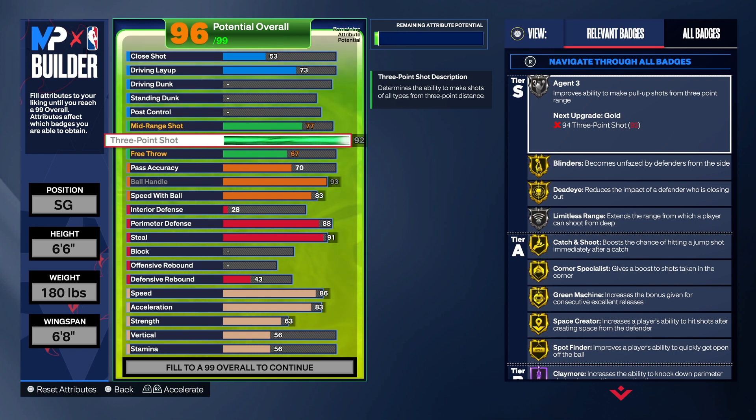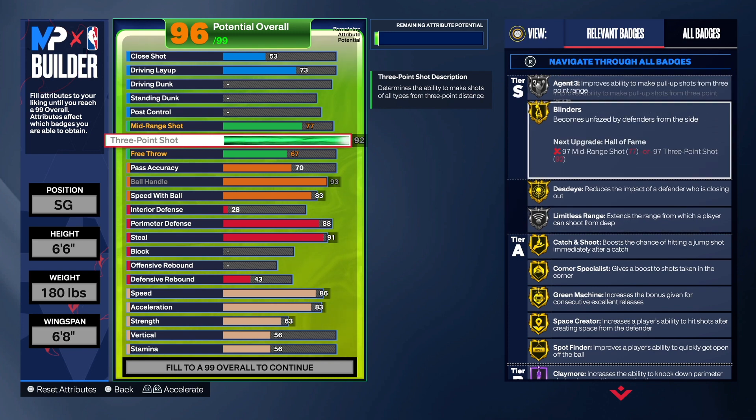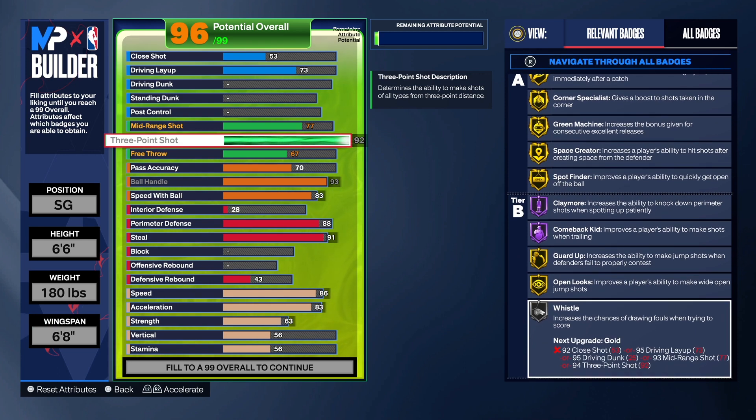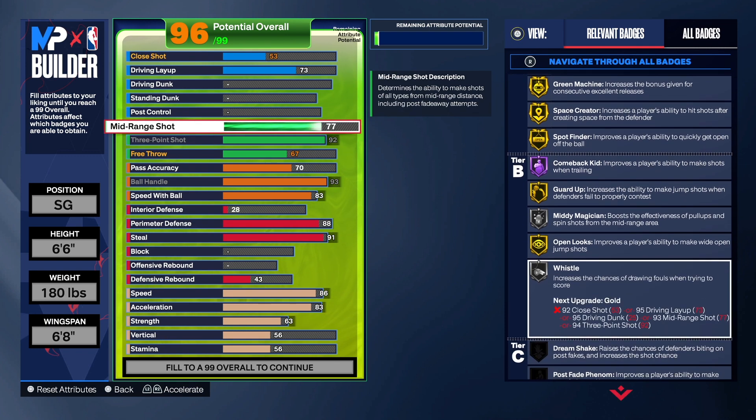So for the three-point shot, we're going to take that to a 92. You can take it to an 80 if you want to, but I took it to a 92 because I know what a 92 can do. You got Agent Three on silver, Limitless Range on silver — so you can step out way behind the line if you want to. You got gold Blinders, gold Dead Eye, gold Catch and Shoot, gold Corner, gold Green Machine, gold Space Creator, Spot Finder, Hall of Fame Claymore, gold Guard Up, gold Open Looks. Those are really, really good badges to have on your build.